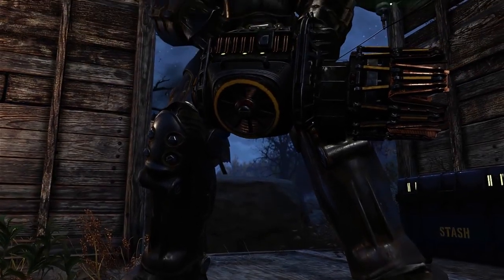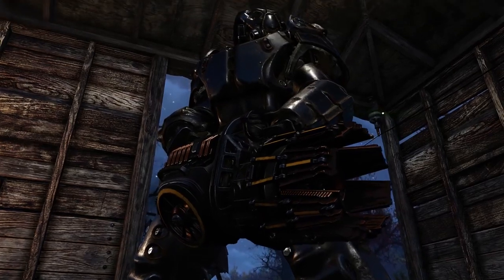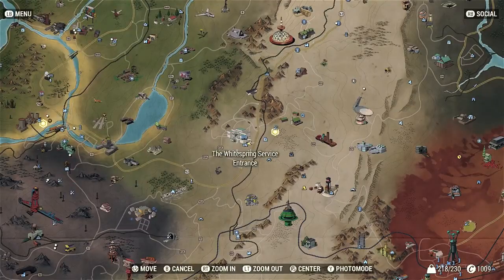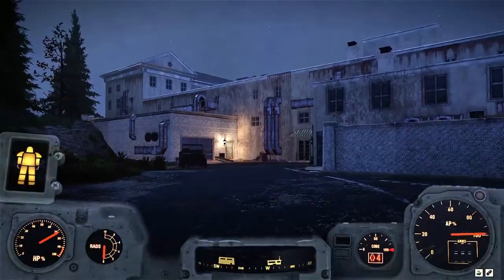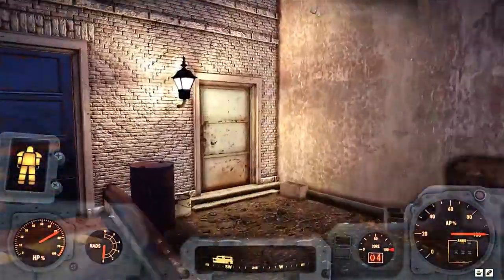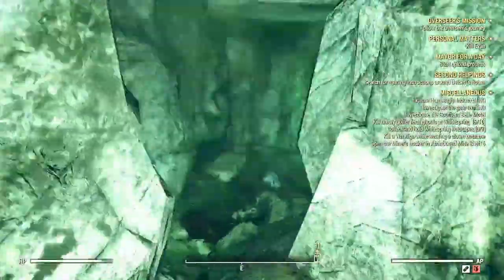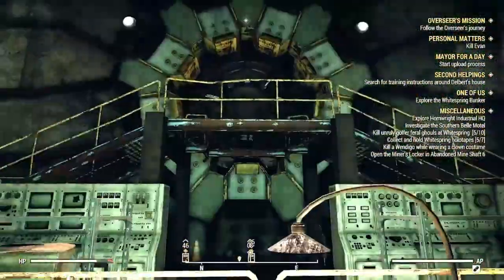Hey guys, Spider Games here. In this video I'm going to show you how to get the Gatlin Plasma in Fallout 76. We're getting it at the Enclave Bunker, aka the White Springs Bunker, going through the back door. We need to be a member of the Enclave — more specifically, we need to be a General in the Enclave, and to do that we need to do a bunch of quests, starting with Bunker Buster.